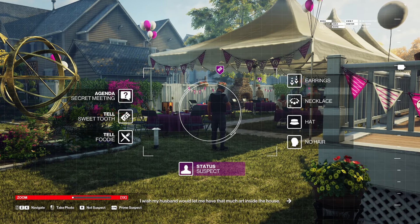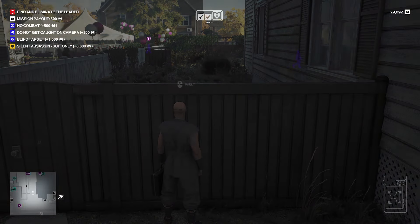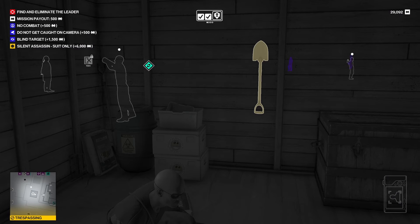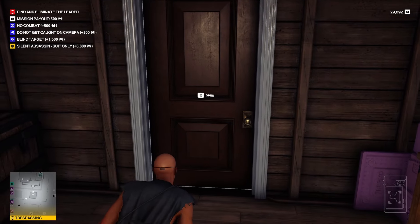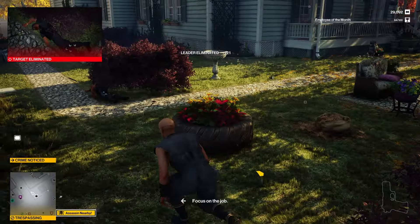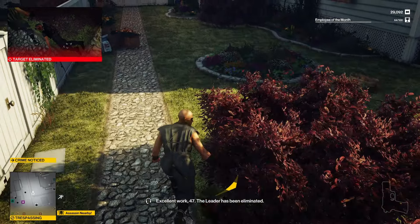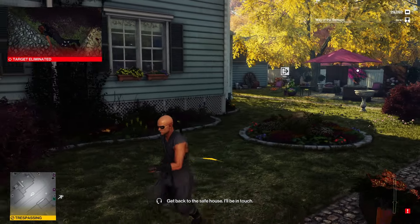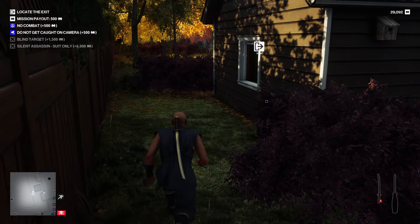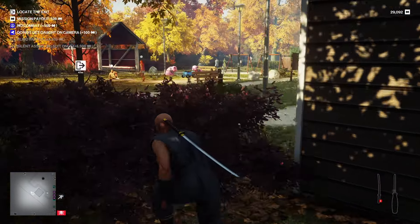We infiltrated a barbecue and quickly identified the leader. Whittleton Creek is so good because of how many options you have to maneuver around the map. I parked myself inside a shed and waited for my target. I had a hard time finding an opening, so I went for a ballsy katana throw and booked it for the exit. I tried to time it so his body would fly into the bushes, effectively hiding it in one go, but the gardener saw what happened. I had to be extra careful extracting because I didn't have a way to hide my katana.